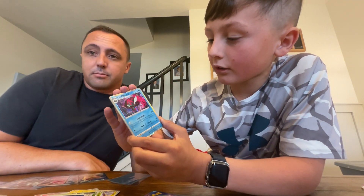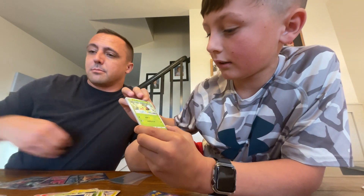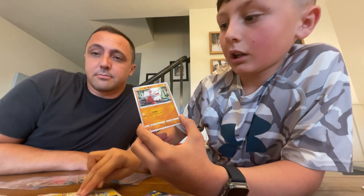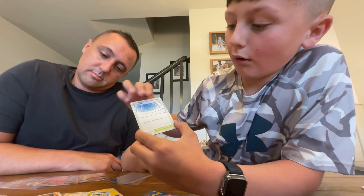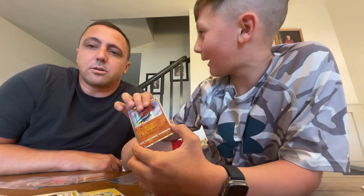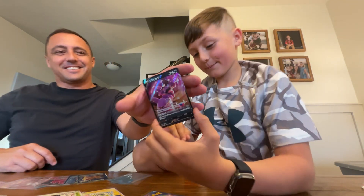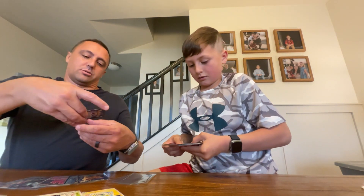Let's get it! I've never seen this card before. We got a Swablu, an Altaria, Cube Finger Owls, Ice Place, Crickitung. Ooh — Drapion — look at that! Glass pack magic. That's a good one.